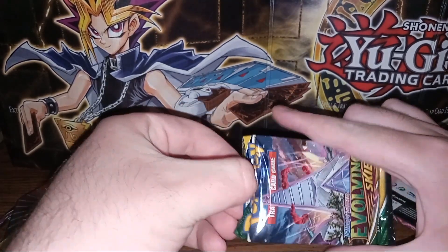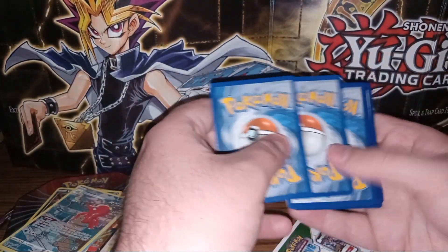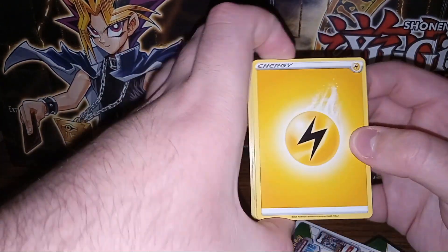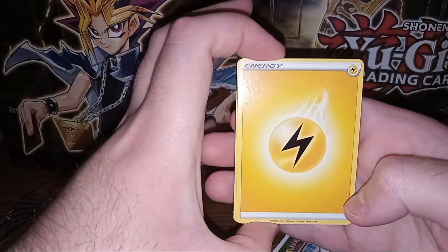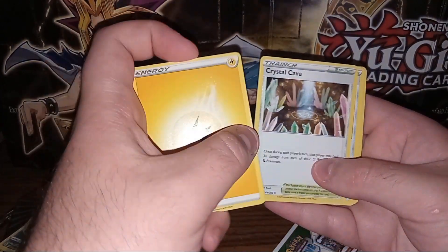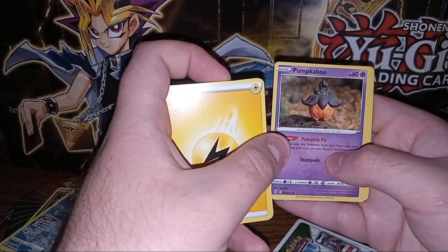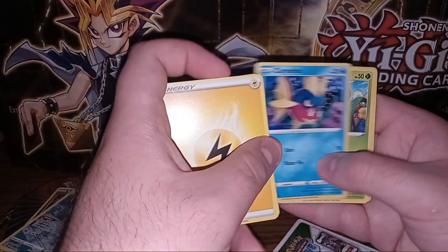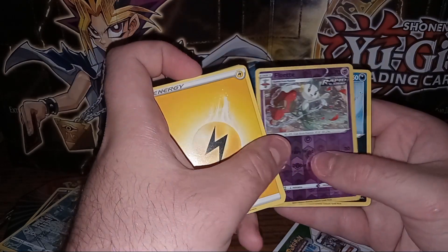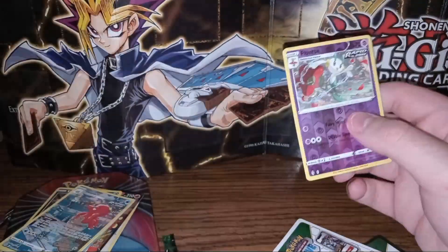We'll go ahead and work on our final pack of the video. Hopefully we pull something good. I would like an Umbreon, please. We have our Electric Energy to start with, Ursaring, Crystal Cave, Toy Catcher, Dino, Pumpkaboo, Carvanha, Gossifleur, Fletchling. And we have a Holo Floette, followed up with a regular rare Shiftry. Okay, let me go ahead and set that aside.